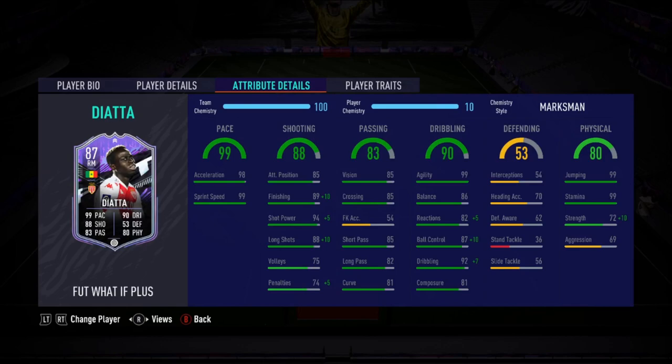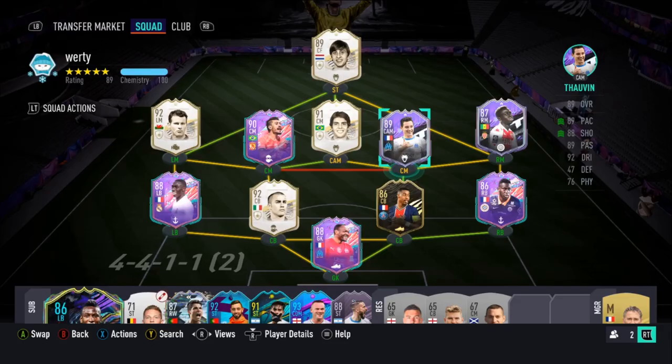He's not quite the card people wanted, because a lot of people wanted Gelson Martins for that link to Ronaldo — and then possibly link in Mbappe behind — plus Gelson already has five star skills. But Deata is the next best thing. He's 5'9", high attacking work rate, lean body type, very similar to Gelson Martins without the skill moves. Great stats: shot power 94, finishing 89, positioning 85. The composure is a touch on the low side at 81 — that's something we'll have to talk about.